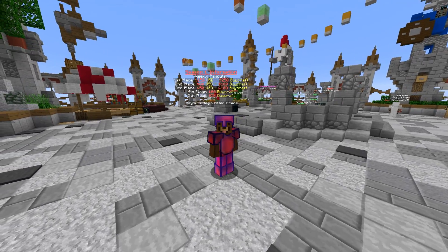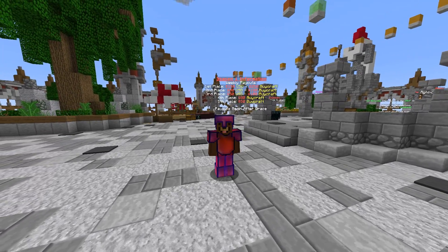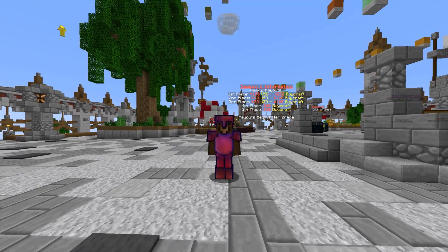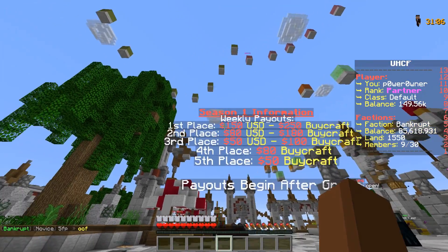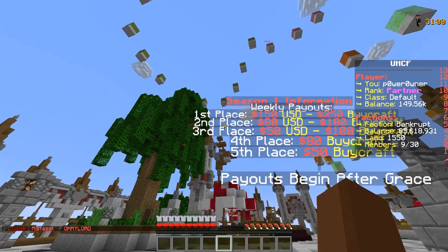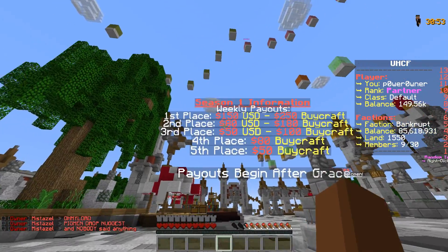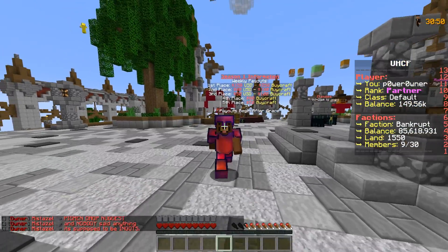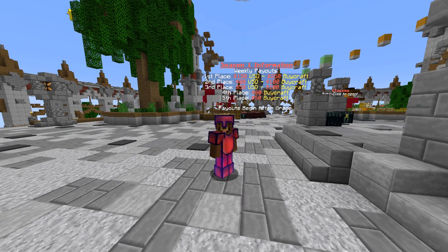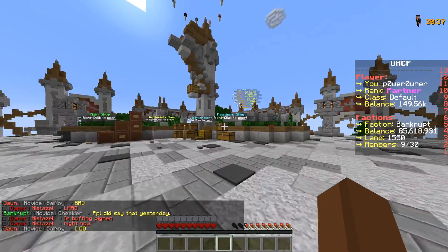Hey, what is up ladies and gentlemen, this is Power Owner and today we are here with a brand new season of Minecraft Factions. This is gonna be a pretty insane season because there are weekly payouts to the top 5 factions. First place can get $150 PayPal and $250 Buycraft. In total each week factions are gonna be receiving $940, and $280 of it is PayPal.